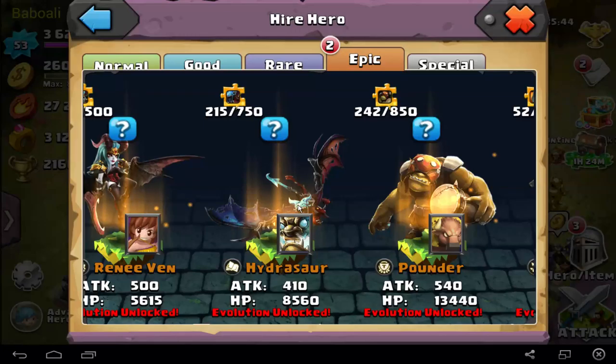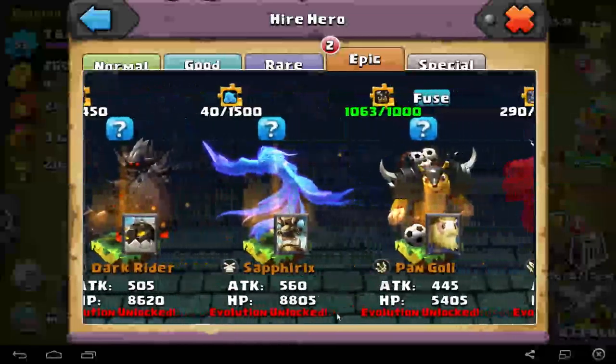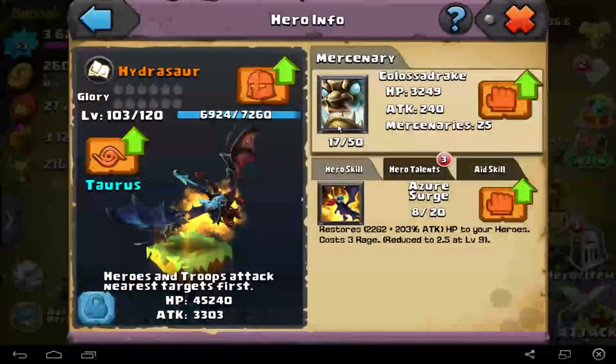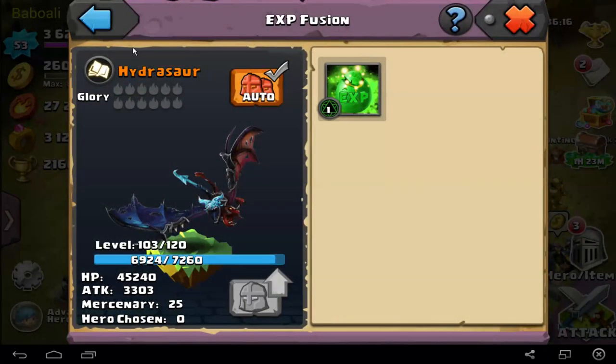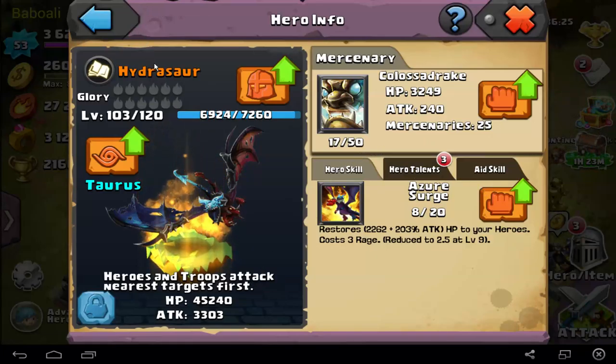Let's go to the next combo. If you ask me, it's one of the best combos and can be really awesome — it's the combo of Dragon Rider and the flying troops. I can show you here: Colos Drake. Colos Drake is really awesome. For example, 25 mercenaries can get to level 100 — that's like Sharpshooter but they have more hit points and more damage. I will say this is one of the best combos.